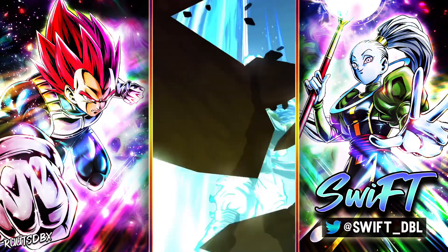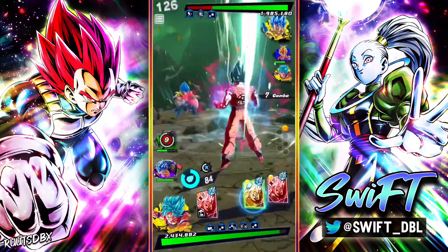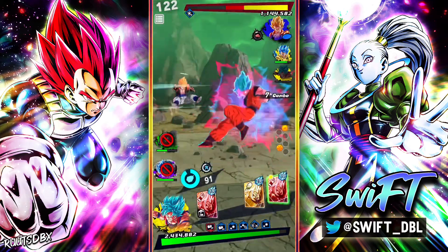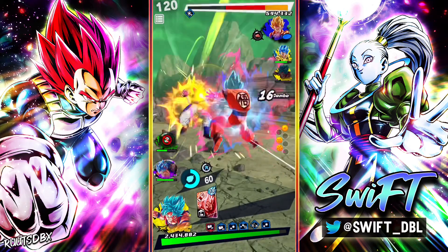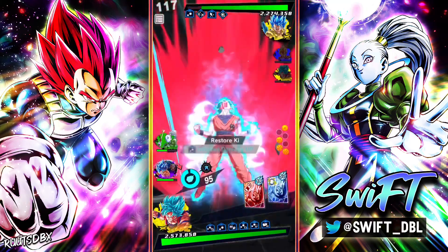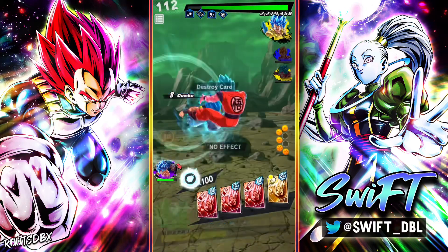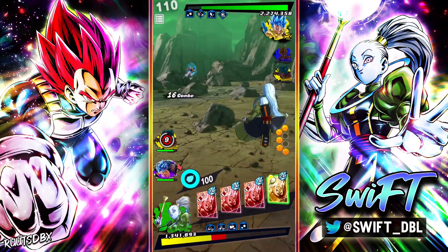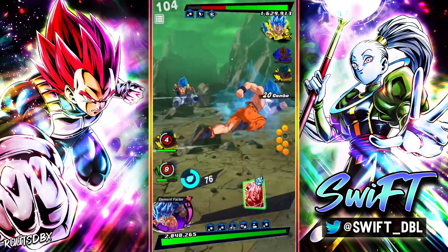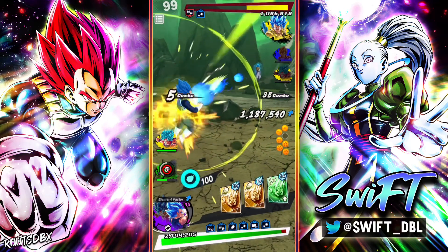Vados can tank that — I got the HP bench and the Zenkai buffer for Vados, we can tank this. This is good priority right here — oh, he's gonna give me Ultra Goku. I was not expecting that. That's actually huge because he does not have time to swap out, so this will be a dead Gogeta. Ultra Goku's damage is really, really good — on top of everything else he does, he just has really good damage.